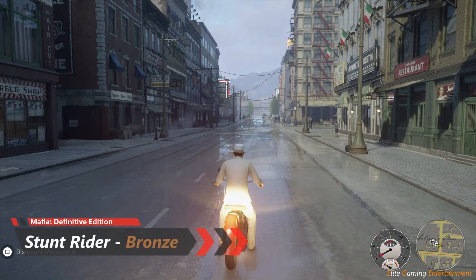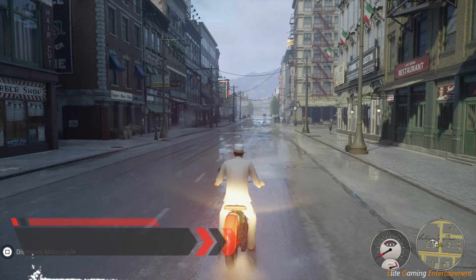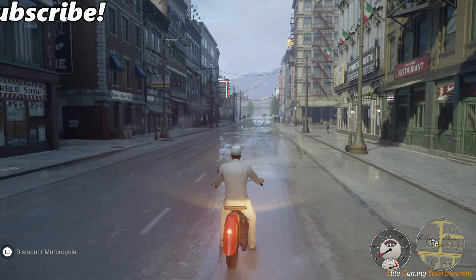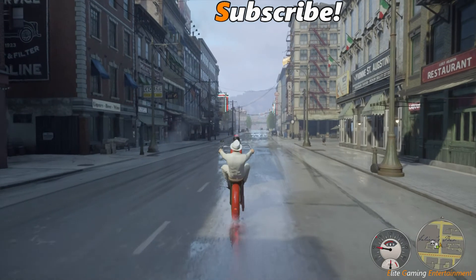Hi guys, Elite Gaming Entertainment here today, and I'm here with Stunt Rider for a bronze trophy. To get this trophy you need to find a motorcycle. You can get this from the garage if you have unlocked it; if not, you should be able to drive around the city and find one quite easily.